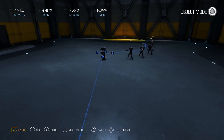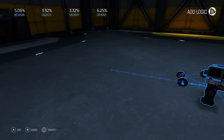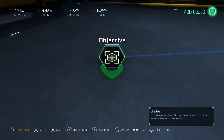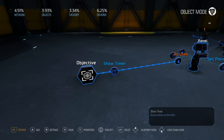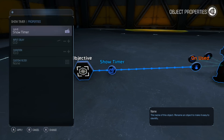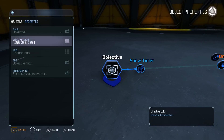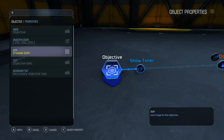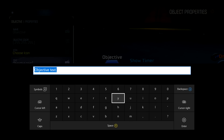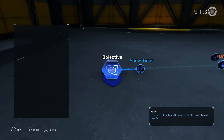Let's head back to the editor and look at the objective. Go to the panel, then on used, go to communication and add an objective. We'll set the objective type to timer since timer is a good one. We'll show the timer, set the duration to 15 seconds, and for the icon we'll choose the quake icon.